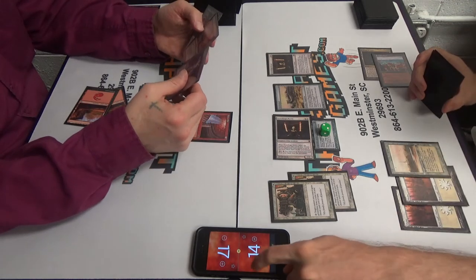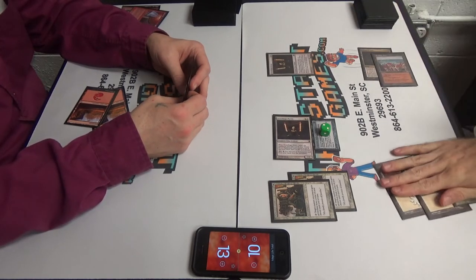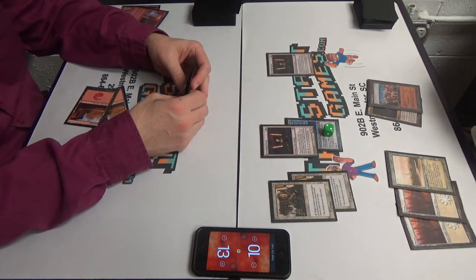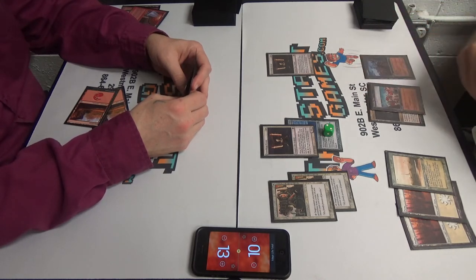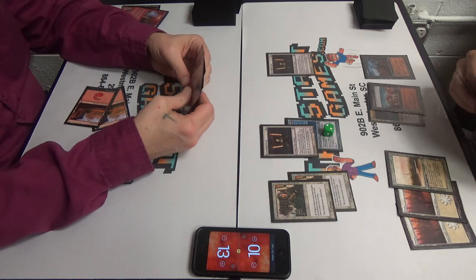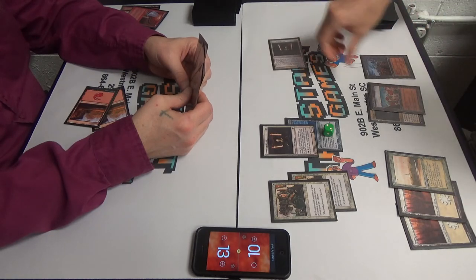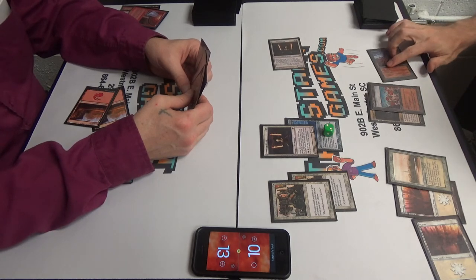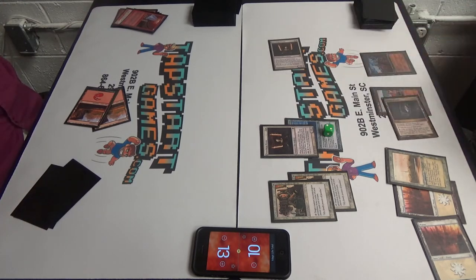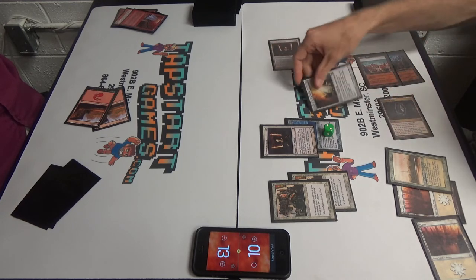Flamerift! Yikes! 1, 2, 3, 4, pass turn. Now I'll return it to hand. Play Wasteland from my hand. You're stuck on two lands? Two lands, yep. We'll do it this way — pop out the Sword of Fire and Ice, equip it to the Stoneforge Mystic.